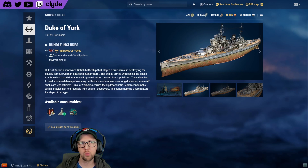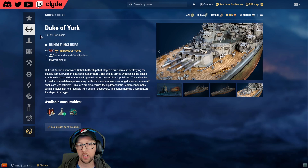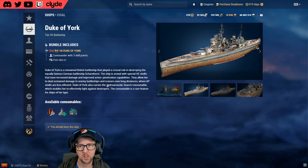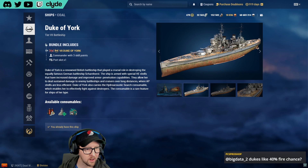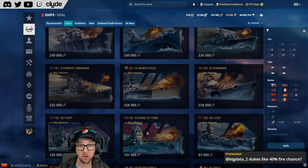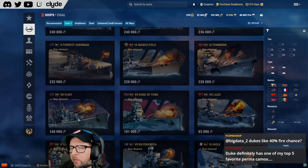Duke of York's gun range is around 16 kilometers. For long-range HE spamming, the Hydro trade-off comes at the cost of some DPM, which is worth considering. That said, Duke of York is obtainable for free via coal while Hood and the upcoming Collingwood will likely cost doubloons. At 100,000 coal — 75,000 with a coupon — it's serviceable and the price is right for what you get.